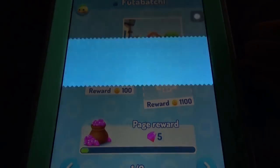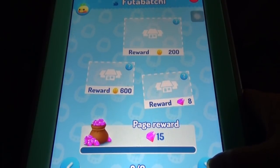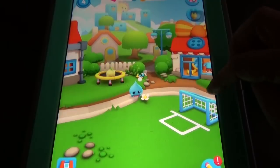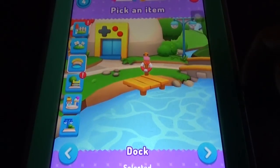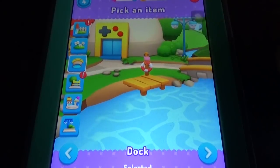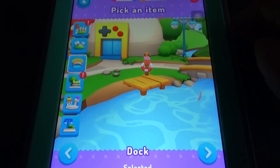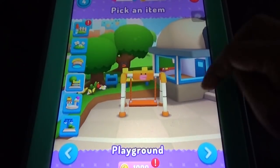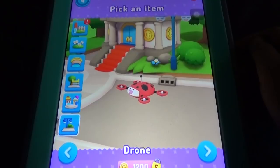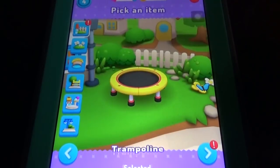We can take a picture and get some rewards. For every pet there are some cool pages where you can take photographs. There's also a swimming option. Here we have the swing, the fountain, and the drone. You can also buy the dock, the soccer field, and the trampoline.